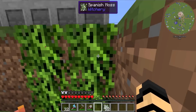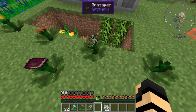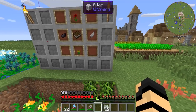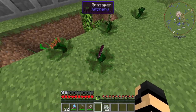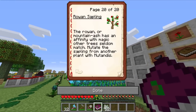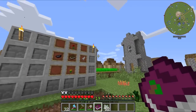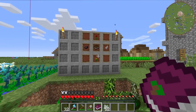Spanish Moss looks like Minecraft vines in a way, but you can't climb it. You'll also need shears to harvest it — if you try harvesting with your hand, it just breaks and disappears. If you want a book on the herbs and plants of Witchery, you can make one. It's really simple: just a book, red poppy, dandelion, ink sack, and feather in the crafting table. It covers some of the more advanced ones as well as the basics.